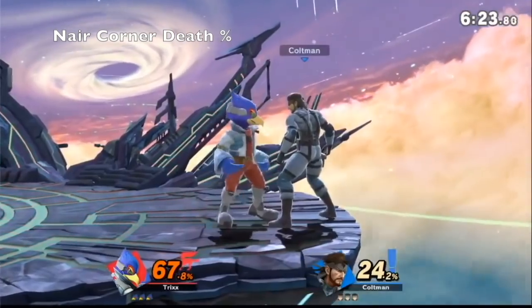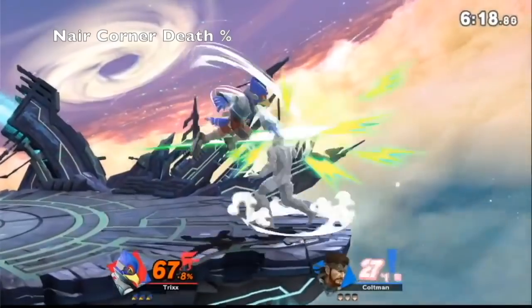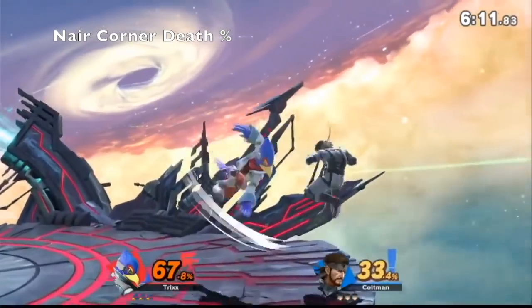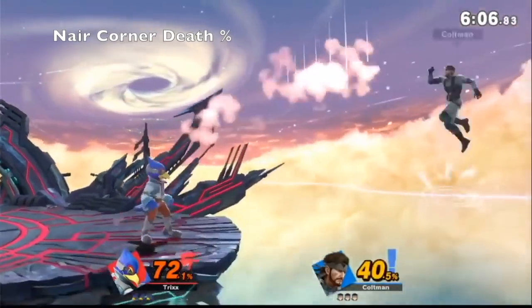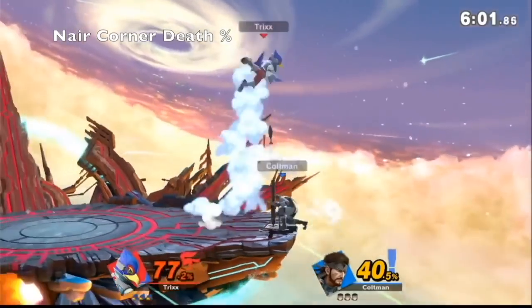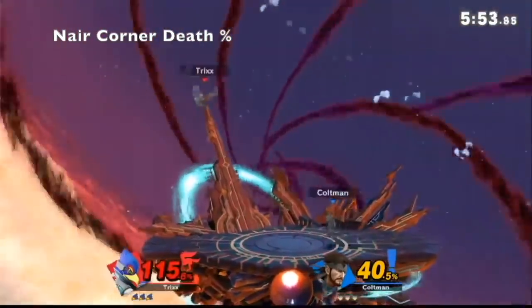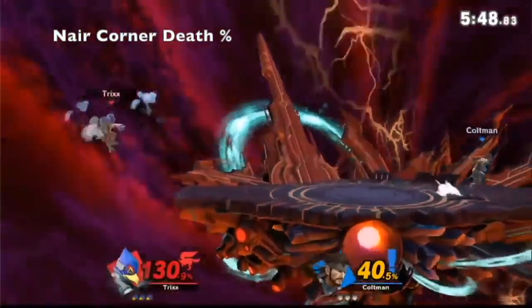What if you're at 140 and I'm at 20, and I'm just nairing on your shield — would your answer change? I really don't think it would, because nair doesn't have the most kill power. Well it will kill at around 150-160. If I hit you at death percent with this you die — what would you do? Up smash out of shield — but you're in the air so it won't work.